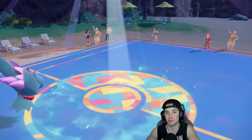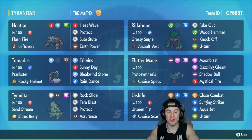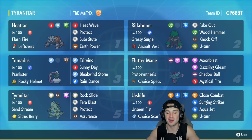That last one came right down to the wire — good thing I had Choice Specs with Protosynthesis boosted and fully maxed EVs in special attack. Fluttermane was hitting like an absolute truck. GGs — 3-0, perfect record with this Tyranitar team! Rocked out with Tyranitar on the Regulation D ladder, absolutely amazing. Three matches, three victories. You've got some really good Pokemon like Heatran, Rillaboom, Fluttermane, Urshifu, and Tornadus — mainly Regulation D staples — but Tyranitar showed it can still rock out and get the work done. If you enjoyed the content, leave a like, subscribe, and I'll catch you on the next one!